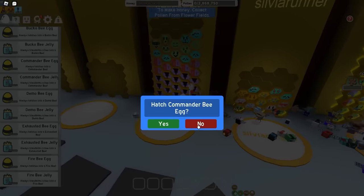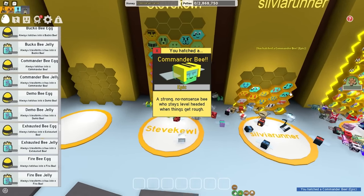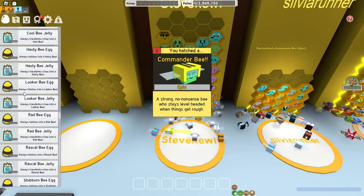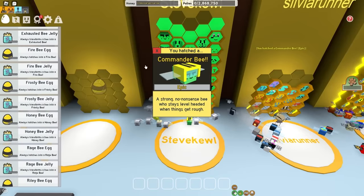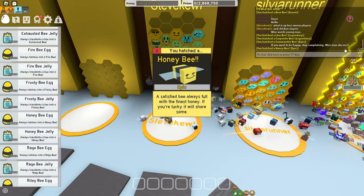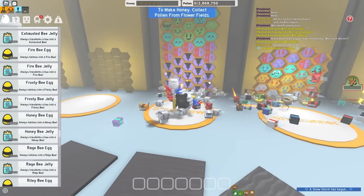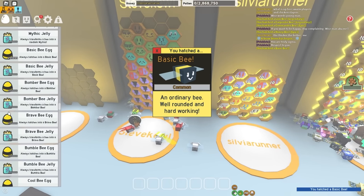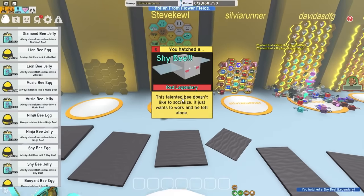Surprisingly, we're not gonna use a rage bee — only a brave bee. I think that's for bee quips, because you can get toy horns on a brave bee. We also got the commander and honey bee. Then we need some simpler bees like basic bee, brave bee, and I have one more slot, so let's add a shy bee. Shy bee is pretty pogger.